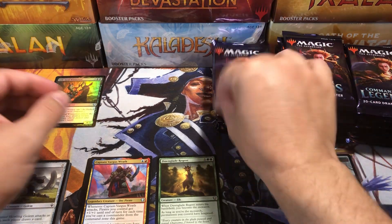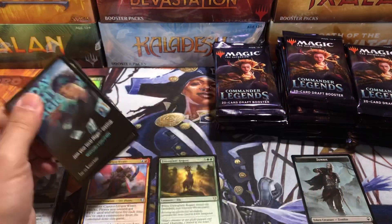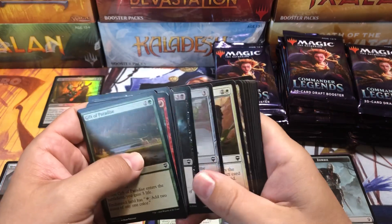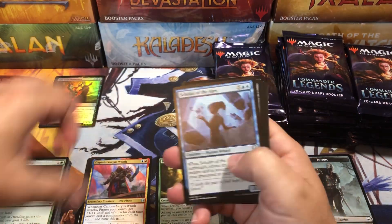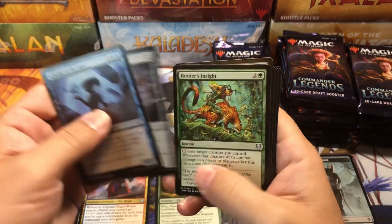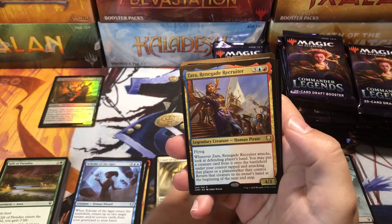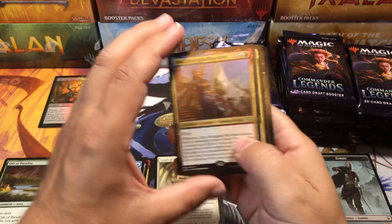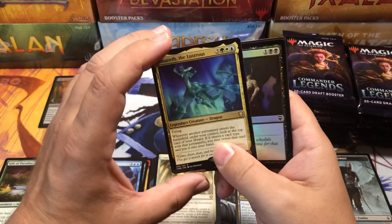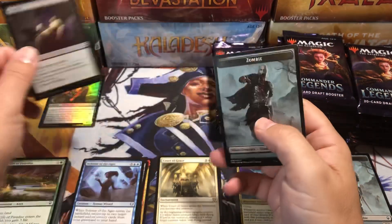I don't know where to put the token. I forget everything. I haven't checked the prices, so I might miss a hit and you guys will be yelling at me in the comments — that's fine, it helps me learn. Thought Vessel, great card. Court of Grace. And then we finally got a Commander: Zera Renegade Recruiter and an Amareth the Lustrous as well — a legendary dragon, basically a little Elder Dragon legend. And a foil Murder.